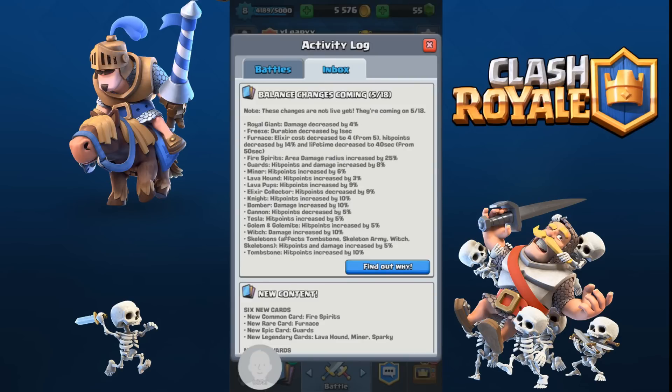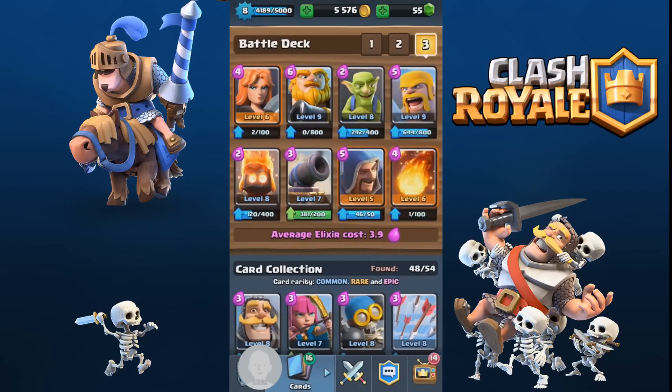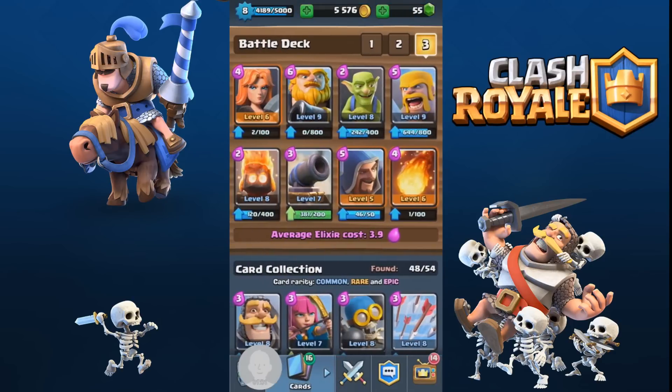There is an update coming out tomorrow — the fire spirits' area damage radius is being increased by 25% and the cannon hit points are being decreased by 5%. The royal giant's damage is also decreasing by 4%, but that's not a major update for this deck. Everything else is staying the same.